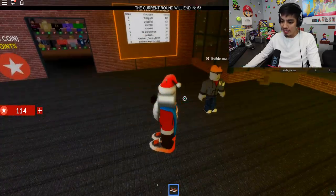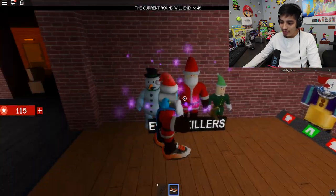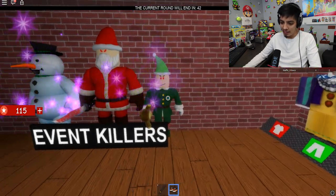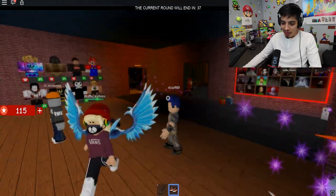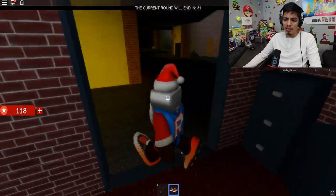The points are still good. Hey, builder man's in here too! We got a snowman — he doesn't look so evil, but who knows. And we got an evil elf with a teddy bear, like the granny teddy bear. Let's go get some points. They had a new shop, I think.